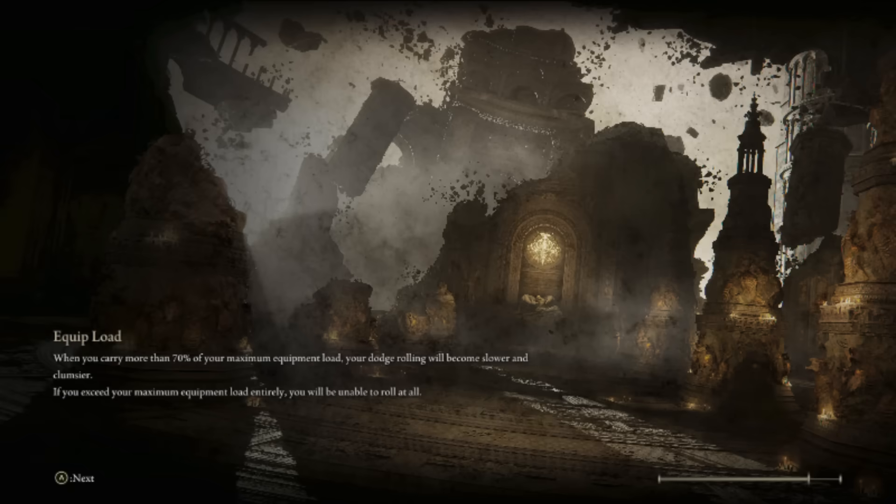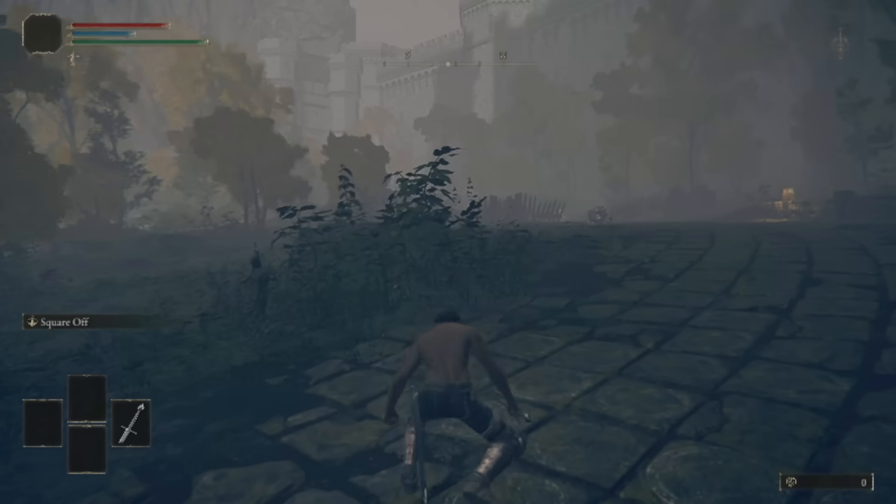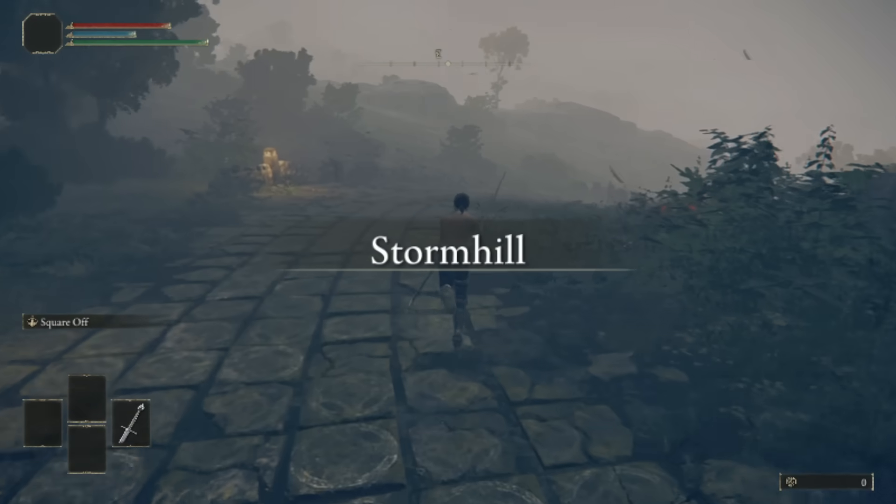We do this in a way that when we arrive over there, we die to fall damage. Luckily, on the other side of the wall, there exists a Stake of Marika that's in range of that platform. By dying there, we can choose to respawn right next to the Stake of Marika — and in this way we can escape Stormveil Castle and finally start the run properly.